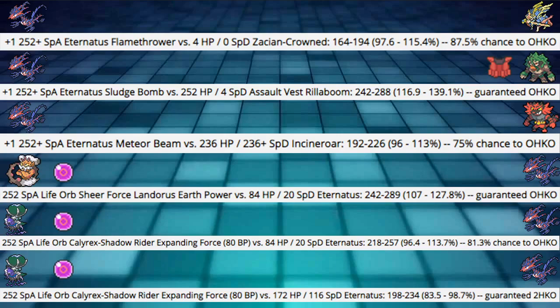Next: 252 Special Attack Life Orb Calyrex-Shadow Rider Expanding Force — not in Terrain — into our offensive Eternatus. It's 96.4 to 113% damage, which is an 81% chance to OHKO. It is a roll, but it's an incredibly high roll — not one I'd want to switch into ever. If it's in Terrain, you're dead. Make sure to have Rillaboom or something to get it out of the Terrain. Those are your bad matchups — be careful.